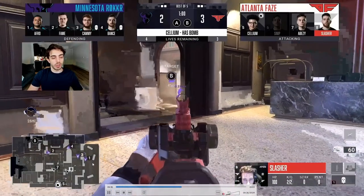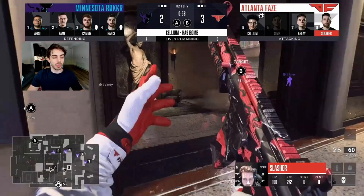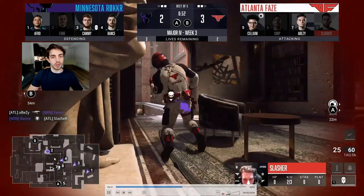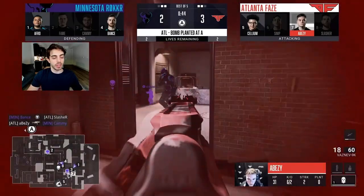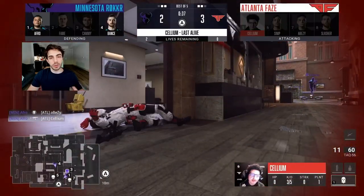Fame gets a kill on the Bomb carrier with a nade — a huge denial. Minnesota has three guys working around towards the P2 side, making this a really big round for them to try and tie the game. Fame backs up smartly after the Ivy heady kill, knowing they could push through his bed or couches. BZ takes space through couches, gets a kill on Fame who wasn't expecting that push. Bance gets a big kill on Main. It's a 3v2 retake for Minnesota — they work together and get the defuse.